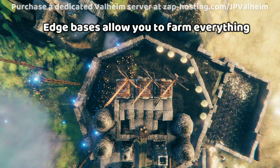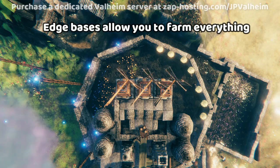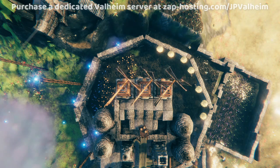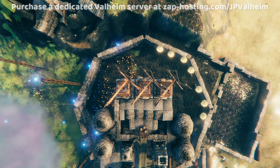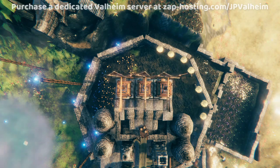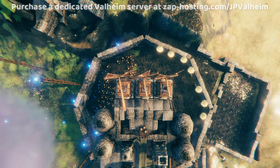Another great advantage of building on the borders of different biomes is farming. This allows you to make one base that has access to every single crop. For that to happen, you need to have plains and mislands. You actually need a lot more of the plains biome. You can also use black forest biome, but you won't be able to grow barley or flax — those things need to be grown in the plains. That's why the plains is one of the best farming spots. But you will need a little bit of mislands.